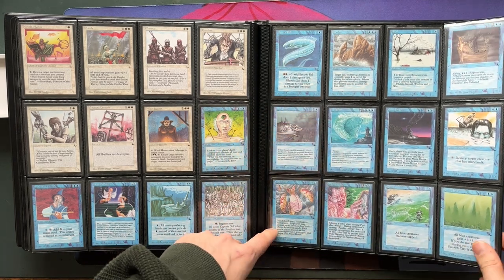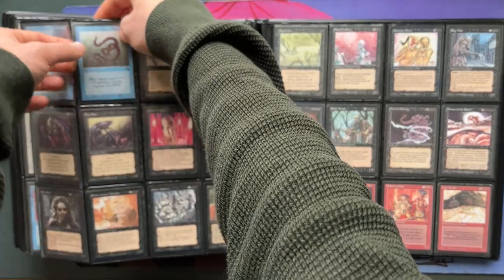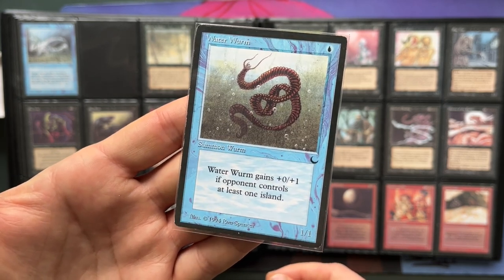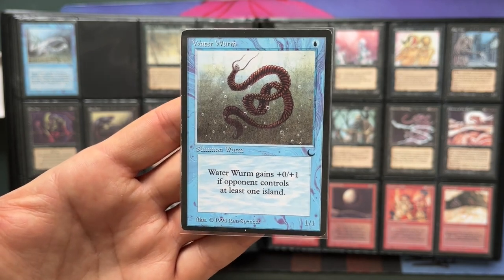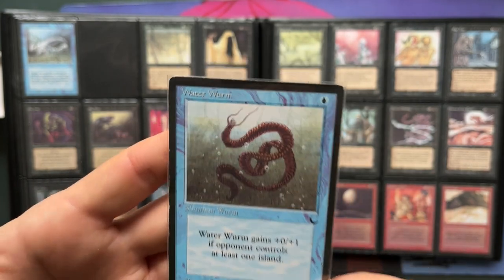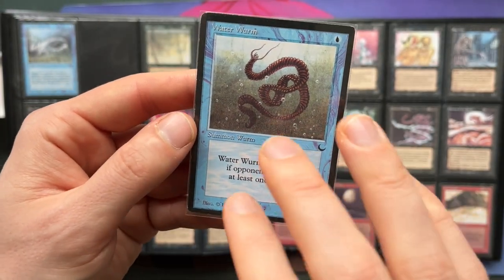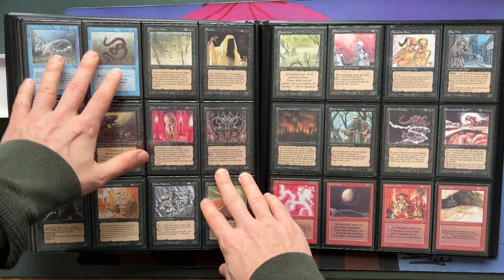It's still a cool card — I love the art. You could combine it with Animate Dead or some kind of reanimator strategy. It's also a trampler, which makes it quite good — trample in blue, by the way, is pretty rare. So again, The Dark is really not going by the rules of the color pie; the abilities are just going everywhere. There's also Psychic Allergy, Mind Bomb, Sunken City — so many cool cards. And we've got Waterworm, which I think is the only blue worm in old school. It's a 1/1 and gains +0/+1 if your opponent controls at least one island. I love how underpowered these creatures are. Beautiful art by Ron Spencer.